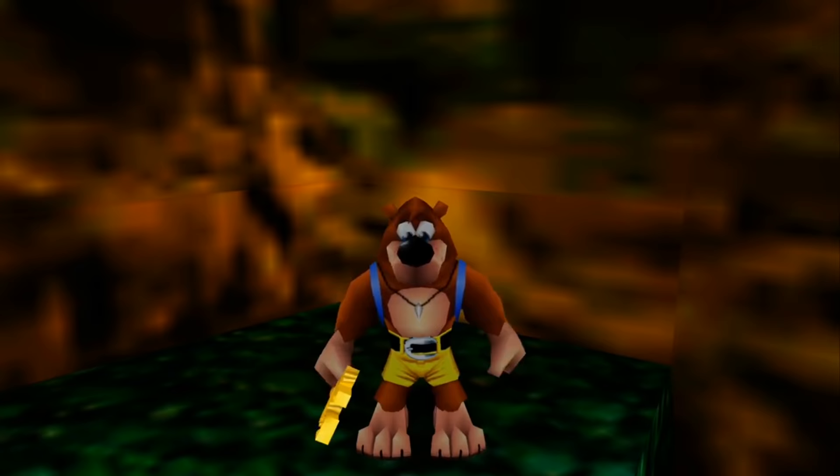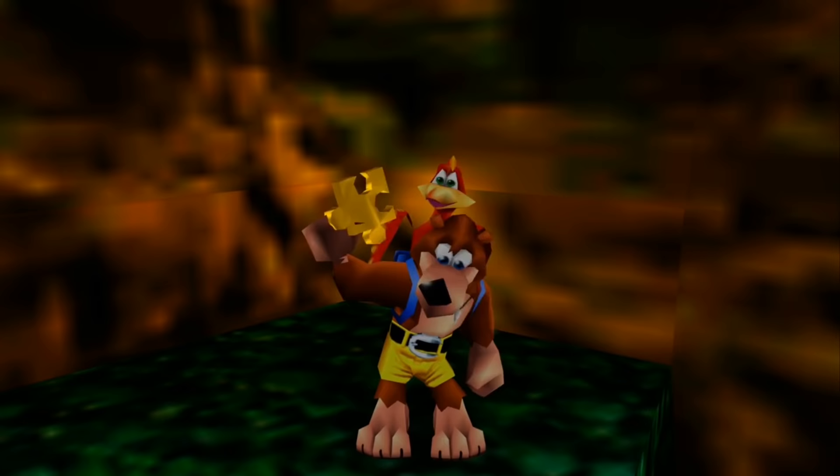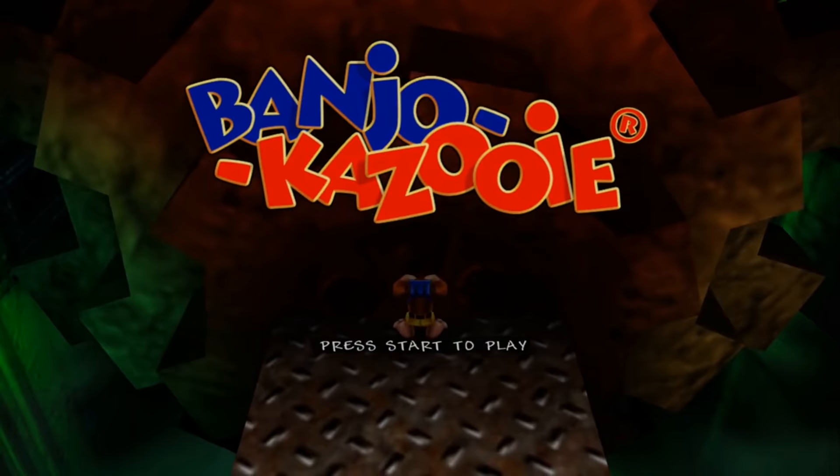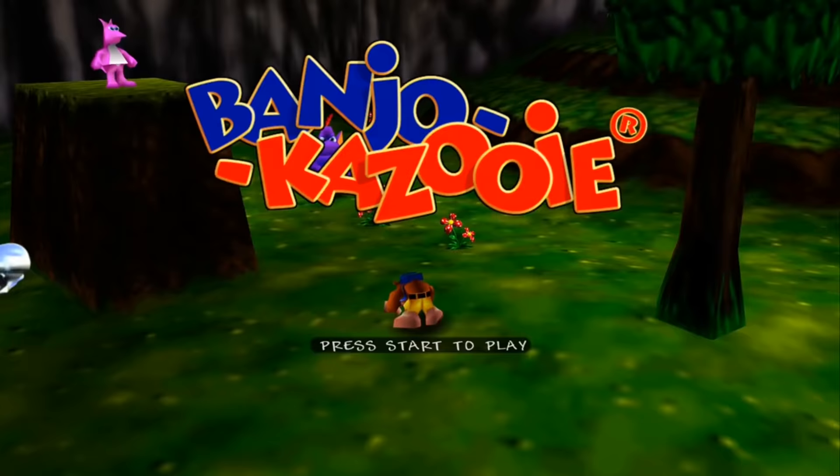Of course, we want to prevent that all from happening, so Banjo and Kazooie must collect magical jigsaw pieces and musical notes to solve the mysteries of the witch's haunt, and to break spells hindering their progress as they climb to confront Grunty at the top of her tower. So what kind of frightening traps and challenges await the bird and bear along the way?